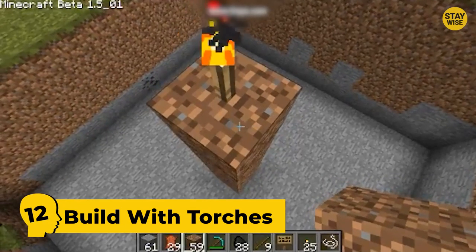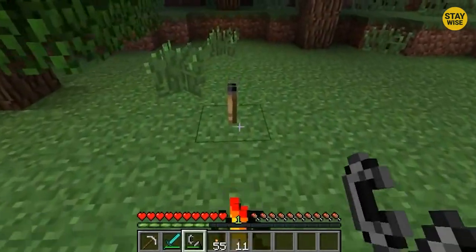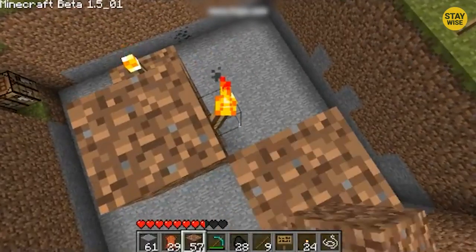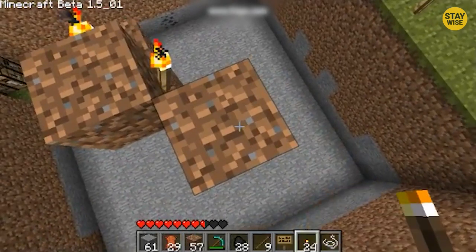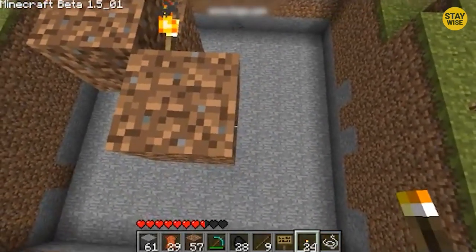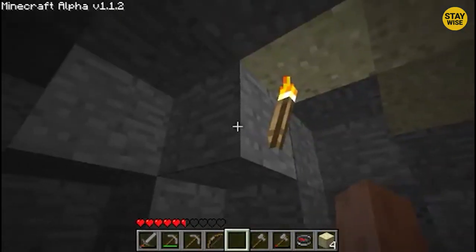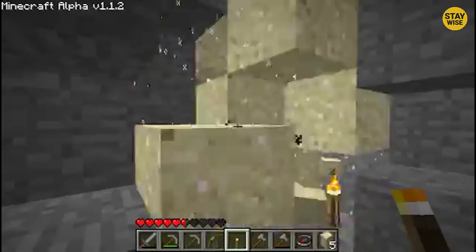Number 12: Build with torches. Torches in Minecraft don't look like much, but they can be used to build anything. If you don't have enough blocks to build a large structure, place a torch on a wall or floor. Once you do that, you can place any type of block on it. This trick is satisfying because it can make your building stronger.